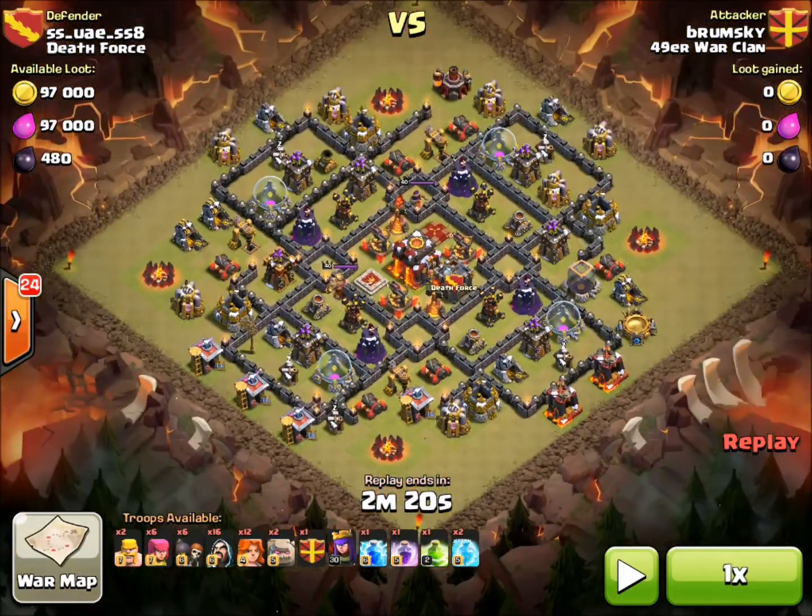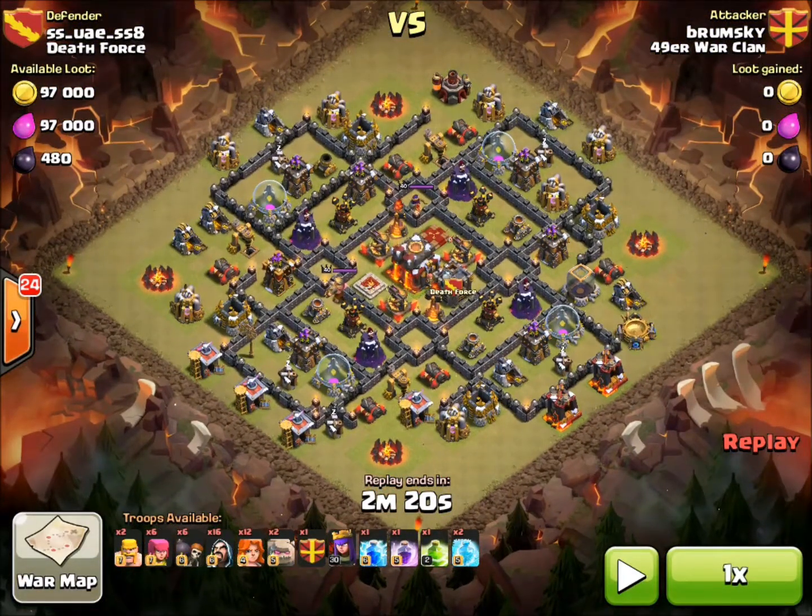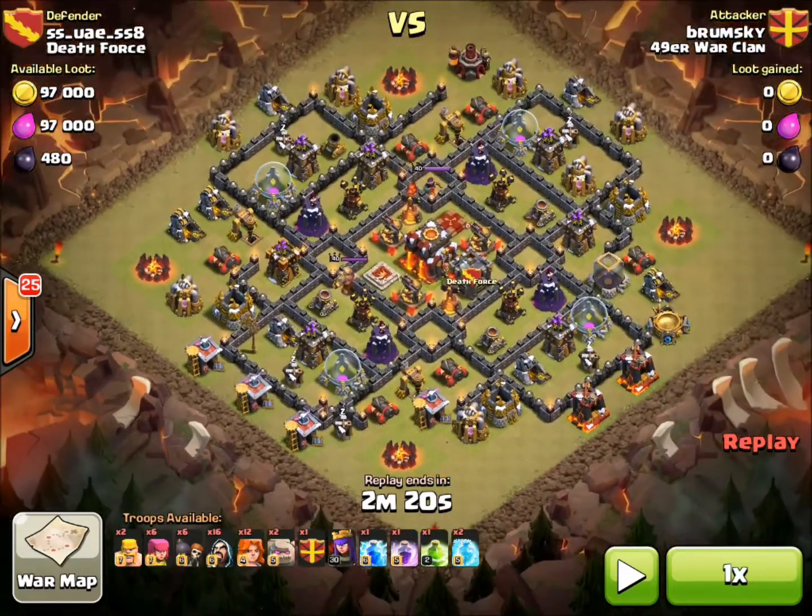I call this a four square base because you can see there's those four squares sitting off from the center component. I don't know if it's the best name, but that's all I can come up with. When you're making the approach on this base, look where the Archer Queen is — back here. I generally try to make my approaches from the other side of the Archer Queen when possible, just because it's such a pain to deal with.